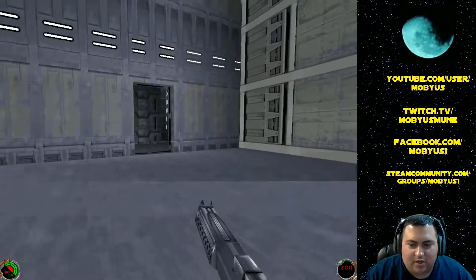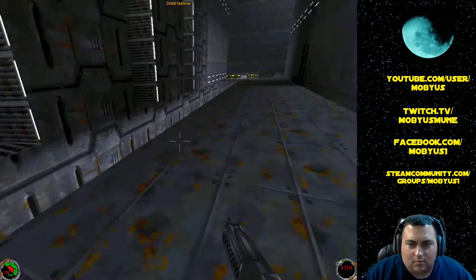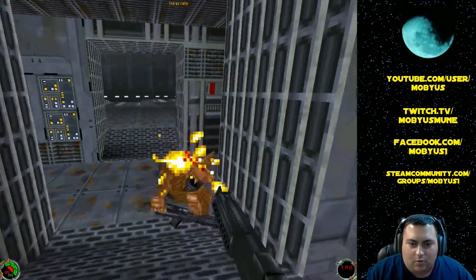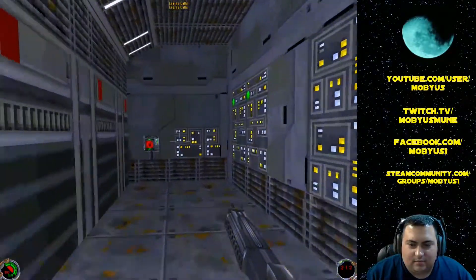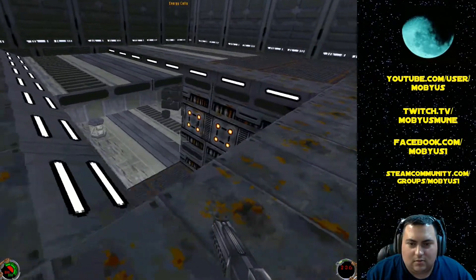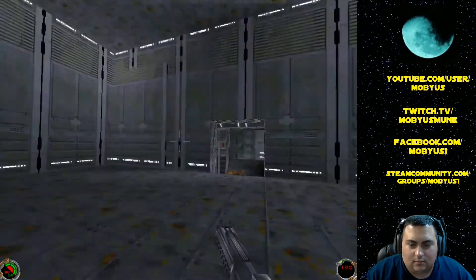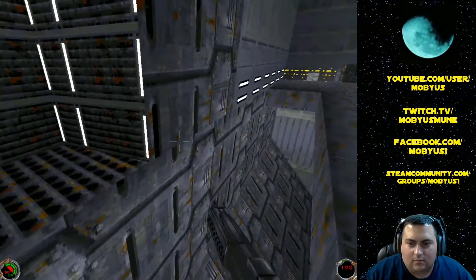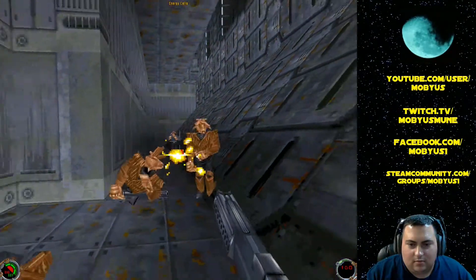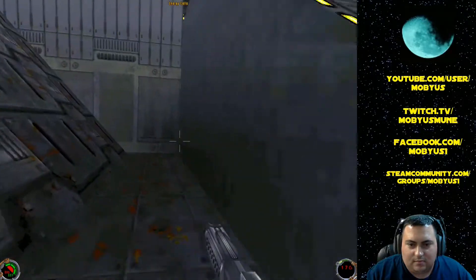They don't call it the vertical city for nothing. There's people down here, someone's shooting — little bastard! People dropping out of the ceiling. What does this do? I don't know, but I'm gonna hit it. I don't want to go down there. Well, they don't call it the vertical city for nothing. There's nothing else down here — what a waste.